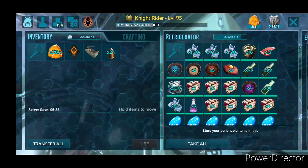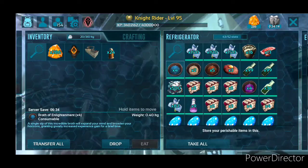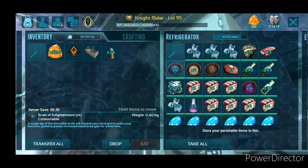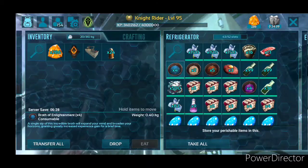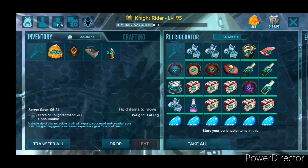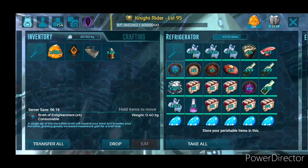A lot of these soups do all kinds of things. The Broth of Enlightenment is very good — gives you extra XP. That's very handy when you want to level up. Like if you're doing a cave and want to get levels, eat one of those in the last 15 minutes and it'll give you extra XP. Very helpful.